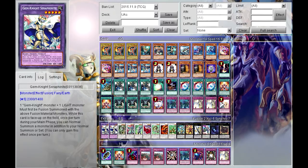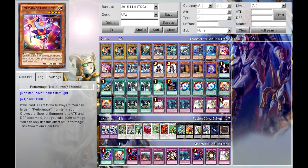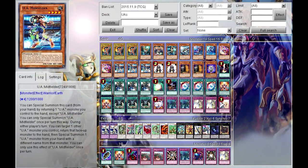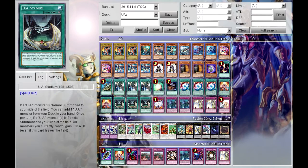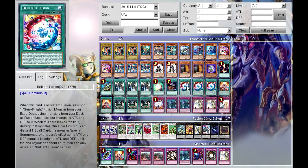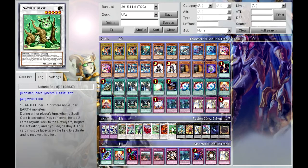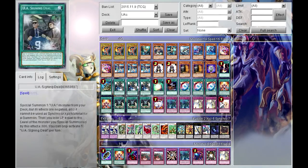Since you can't really special summon UA monsters normally, Brilliant Fusion lets me special summon by sending Gem-Knight Garnet and Trick Clown to the graveyard, then special summoning Gem-Knight Seraphinite, which gives an extra normal summon once per turn while it's face-up. Summoner Monk helps me get Midfielder out faster, and Maxx 'C' with Glow-Up Bulb works for my Synchros. I have access to Natural Beast and Mercurion in my Extra Deck.